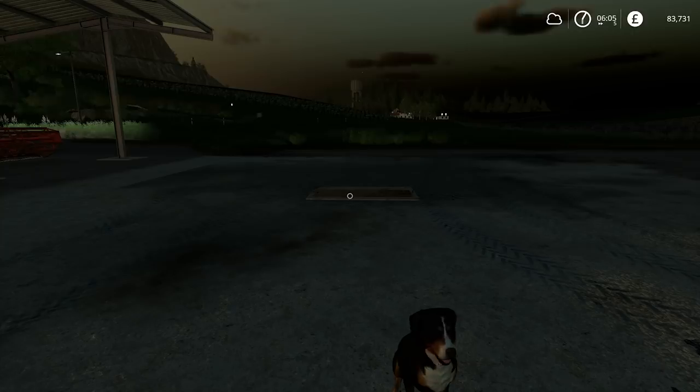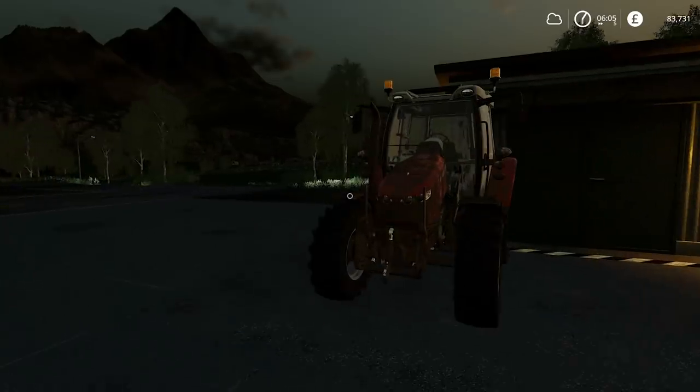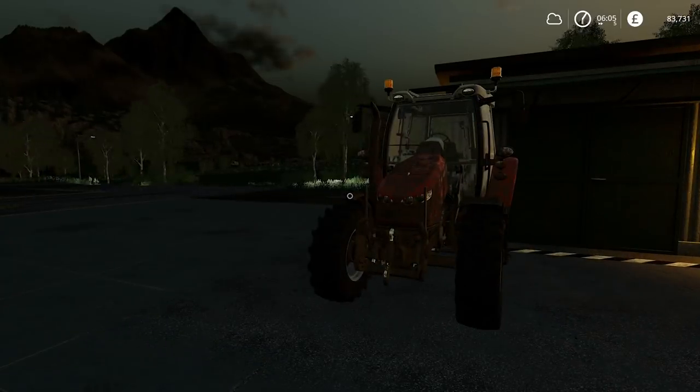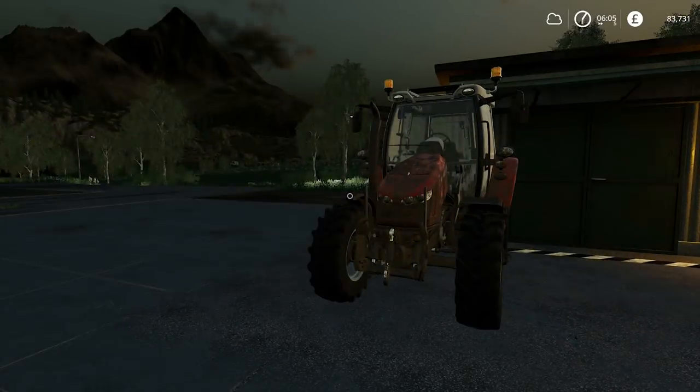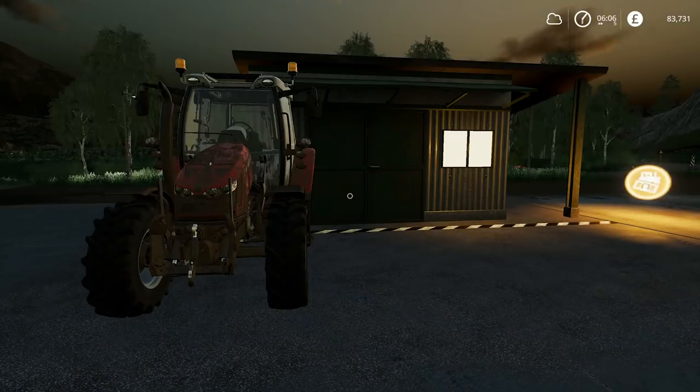Hello everybody and welcome back to Felsbrunn. Today what I'd like to do is change the tractor — that is the Massey Ferguson Dropnose. There is a reason for this and it's not just because I've been using it quite a bit. It's actually because I want to experience the Case IH 1455 from FS17, which has now been officially put into the game by Giants. But also we do need some extra horsepower.